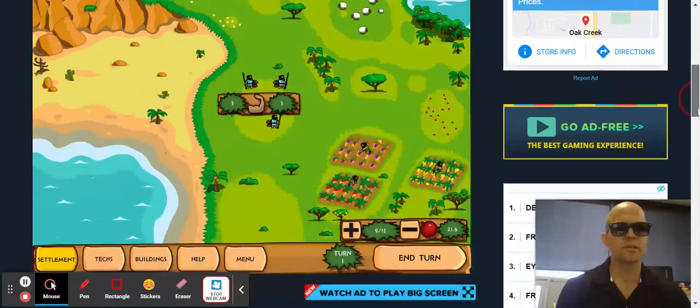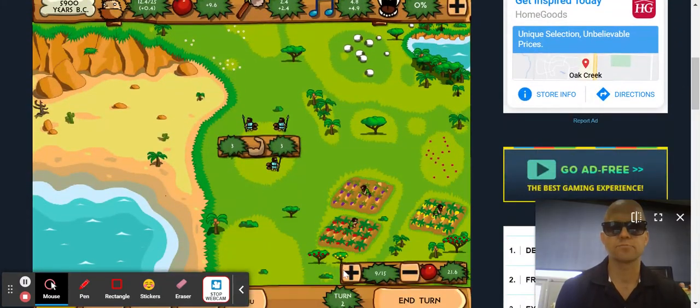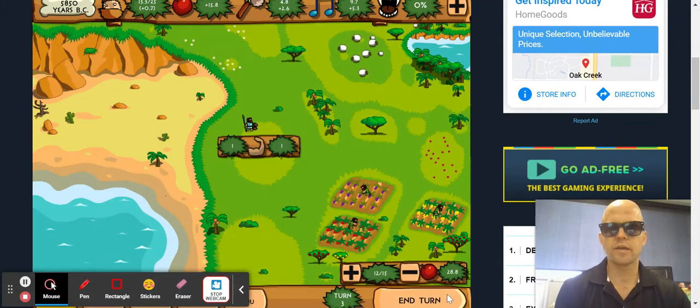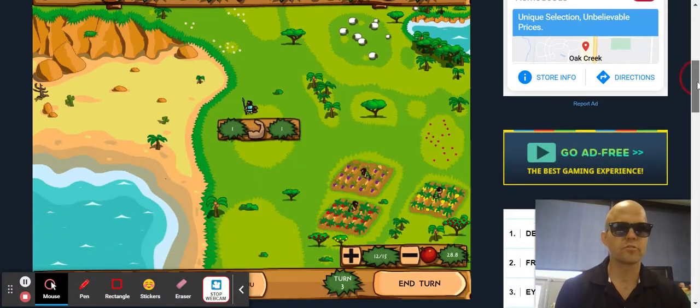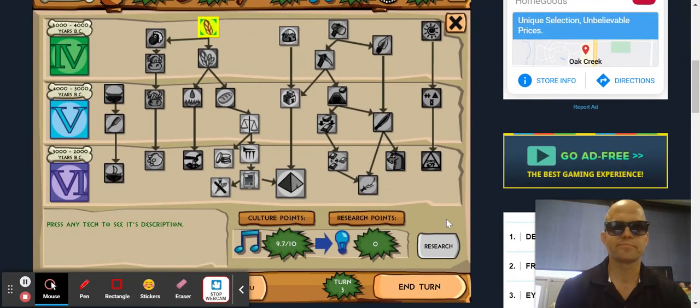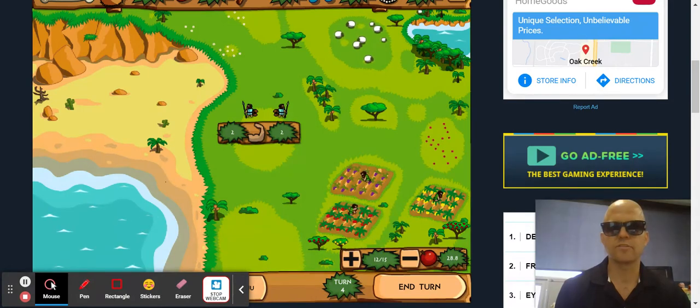I just hit Next Turn to end the turn. It rotates. My population usually pops up right there — I got nothing from it, so I'm going to add some more farmers and grow more food. End turn again. Then all of a sudden my population starts going up, ever so slightly. Let me check if any of my techs are available — it'll usually tell me if a new tech is ready. No, let's just end the turn. End turn. Keep growing that food. There we go.